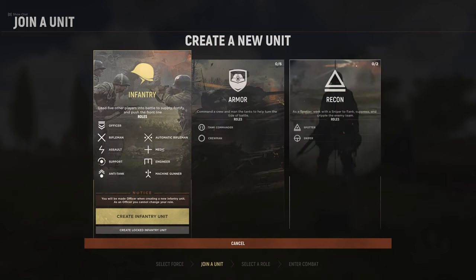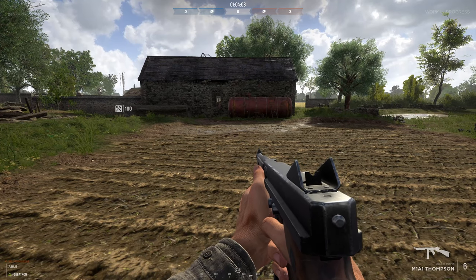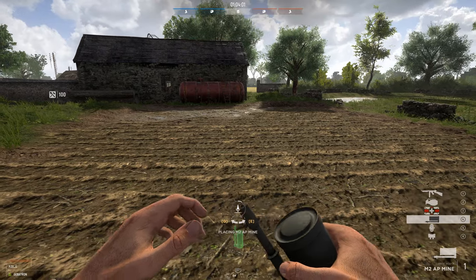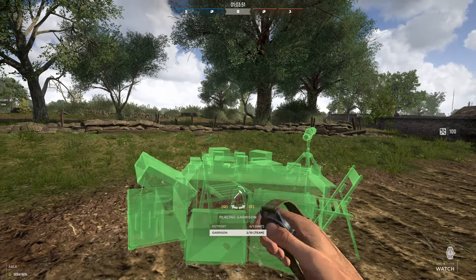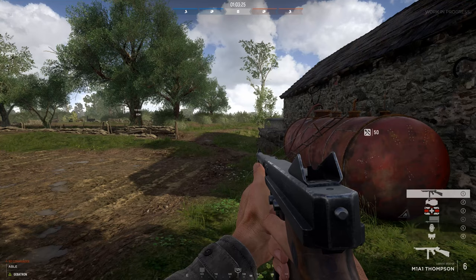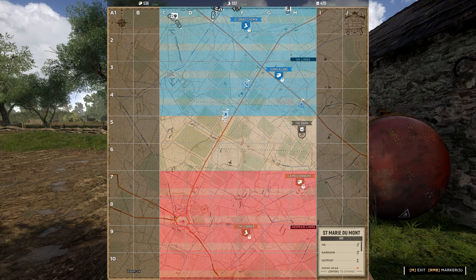Let's move on to the spotter role. Once in as the spotter, we can experiment with our weapons, including the anti-personnel mine, build garrisons, and place our OP. Don't forget you can also use this time to become familiar with the map. To exit this role, follow the same steps as before.